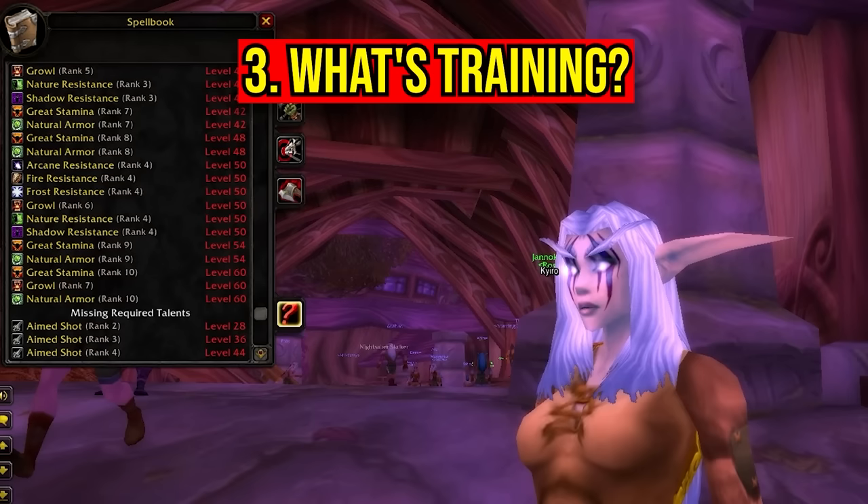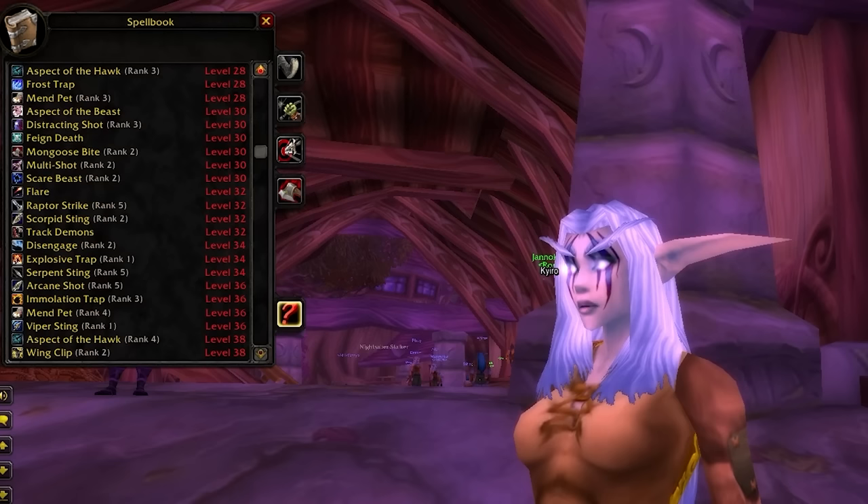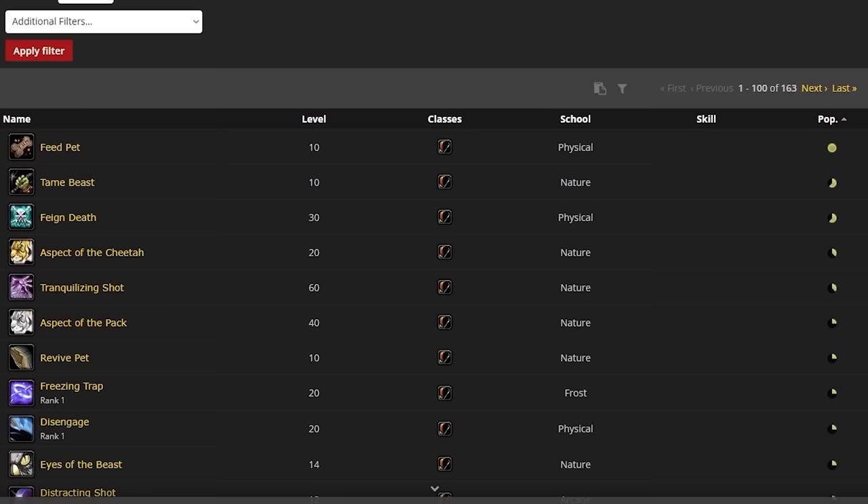For number three, we have Watt Training. This will add a little button to your spellbook where you can track when you can gain new abilities, and it will tell you exactly what level you can train them at. So you can decide whether it's worth going back to a major city to get training without having to scroll through Wowhead or something tedious like that.